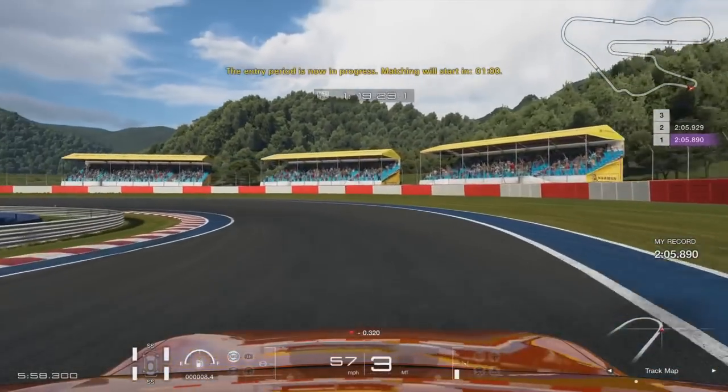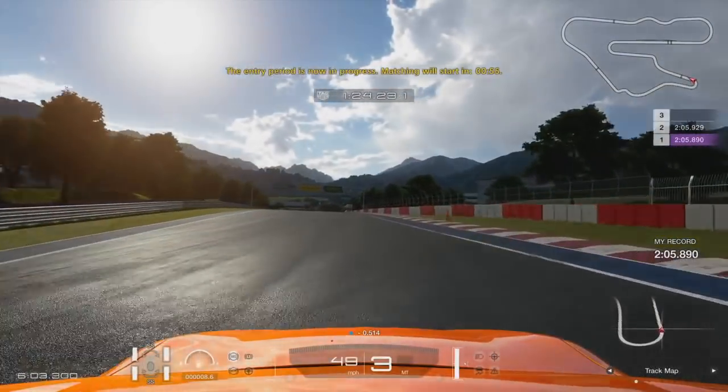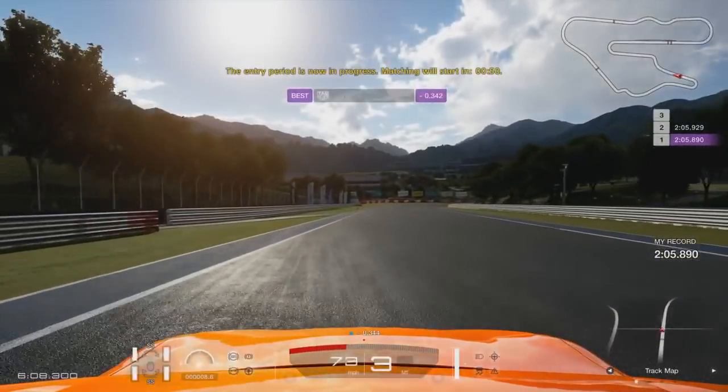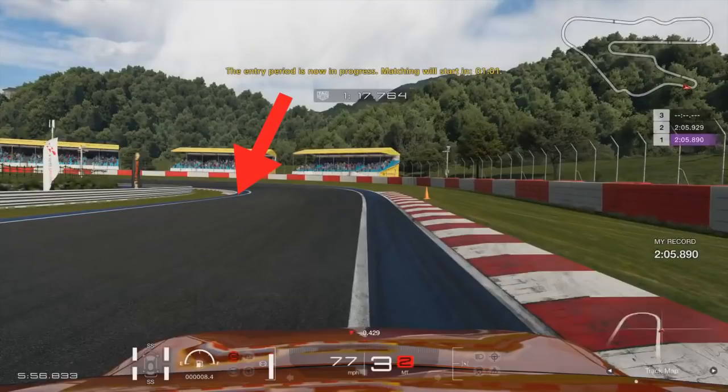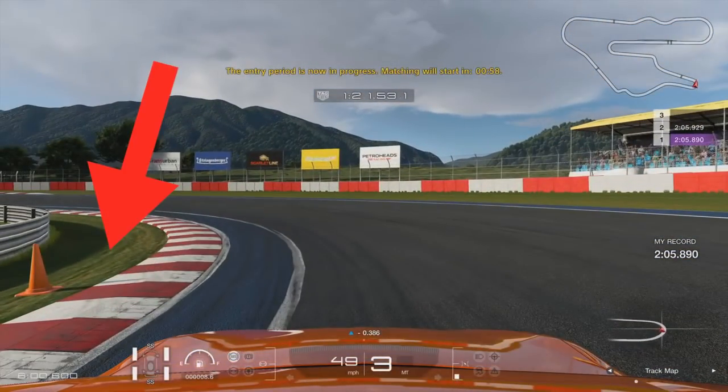Here's another interesting corner — I hit the apex as late as I can, coming out of the corner rather than going into it, and that allows me to get the car straighter and get on the power earlier. Rather than hitting the apex as soon as you see it where the arrow shows, wait until you're coming out of the corner. Let the car flow out wide before hitting the apex, turning in at the cone marker as late as possible — that way we get the car nice and straight for the exit.